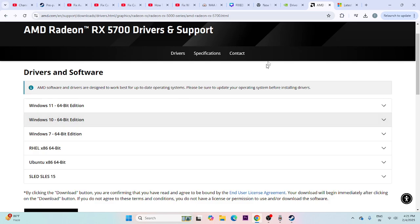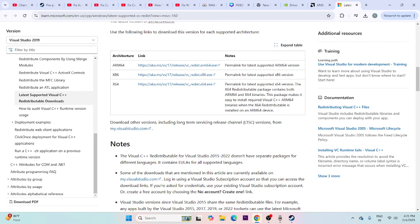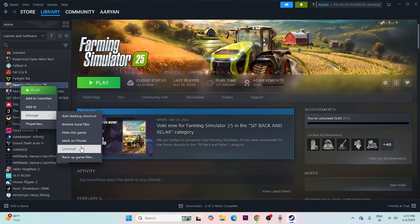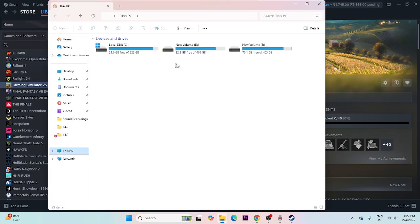Also install Microsoft Visual C++ Redistributables — this has worked for many users. Download the x64 version if your system is 64-bit, or the x86 version if applicable. If the issue persists, uninstall the game from Steam by right-clicking, going to Manage, then Uninstall. When reinstalling, do not install it back on the same drive — try a different local disk such as C or D.